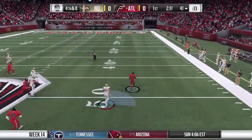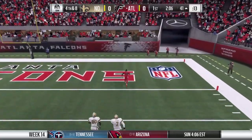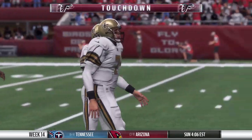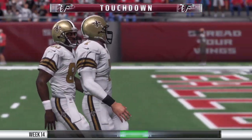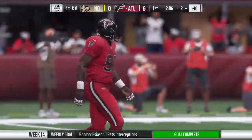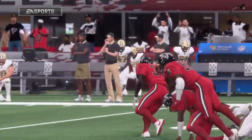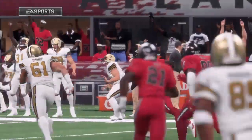He fires one that's intercepted — picked off at the 30. Room here to run, and he's got daylight. It's a foot race, and he takes this one back into the end zone. The Falcon defense has a touchdown. They went on fourth down and not only did they not get it, it turned into six points the other way. Disastrous.